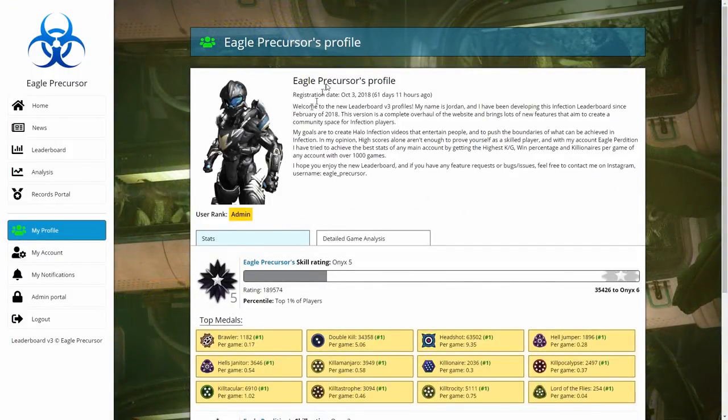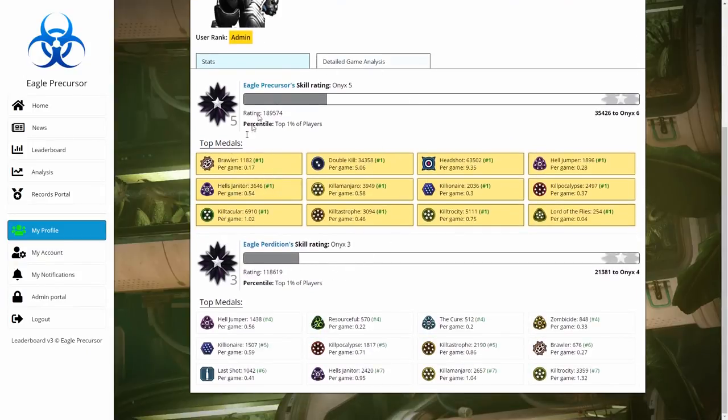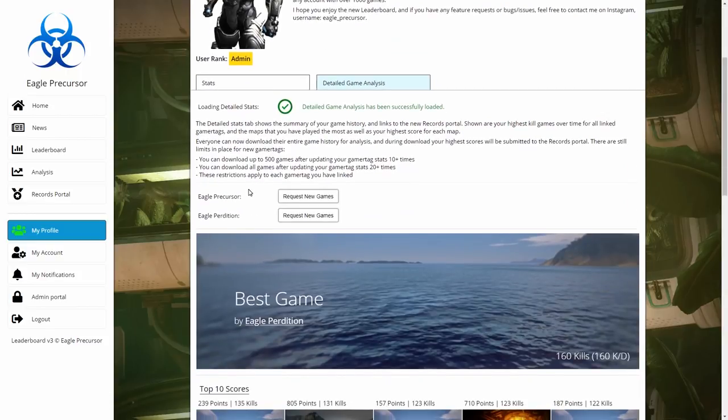Once verified you'll be taken to your profile page, which shows your registration date, bio, spot, and image. You can also see your linked gamertag stats — I've linked Eagle Progress and Perdition — and you can see my top medals and rating bars. With linked gamertags you can go to detailed game analysis, but your gamertags have to be verified by moderators first.